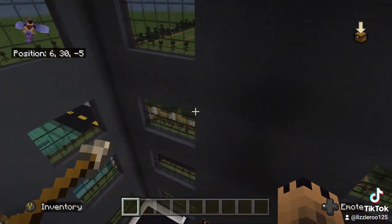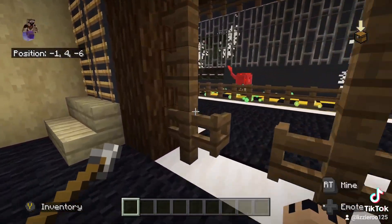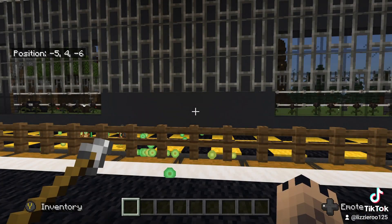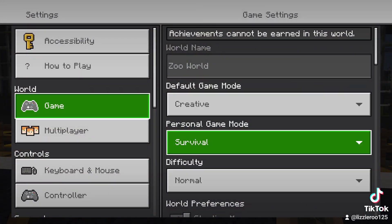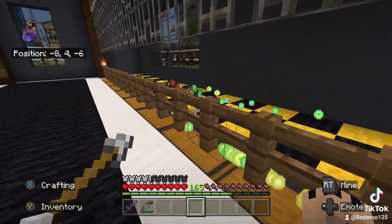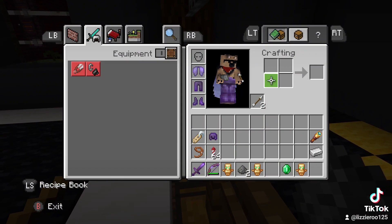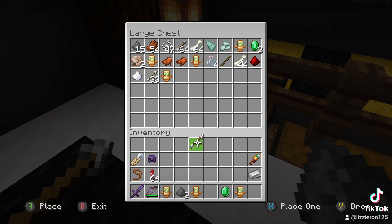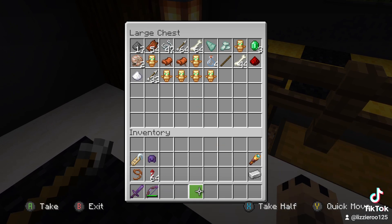I've rebuilt the mob farm — it's supposed to be like a skyscraper and everything. There are gates so mobs can't get out, and there's XP. I'm switching to survival mode to see how much experience there is. There are hoppers underneath the yellow and black caution carpet, and a bunch of chests that I have organized because they get full from the totems of undying.